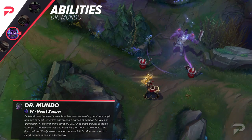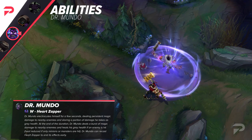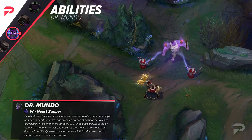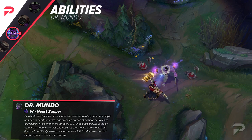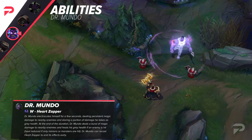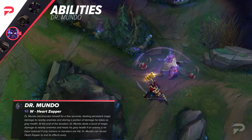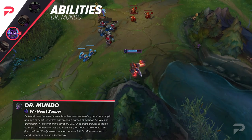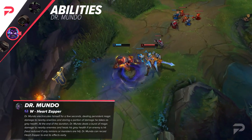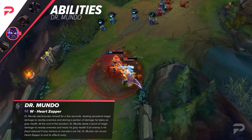Mundo's W is Heart Zapper. It costs 5% current HP to use. Mundo charges up a defibrillator, dealing magic damage each second to all nearby enemies for up to 4 seconds. While active, he stores a percentage of the damage he takes as gray health and can recast. Upon recast, or the ability reaching its max duration, the defibrillator detonates, dealing magic damage to nearby enemies. If a champion is hit by the explosion, Mundo restores 100% of the gray health. If only non-champions are hit, the heal is reduced to 50%.